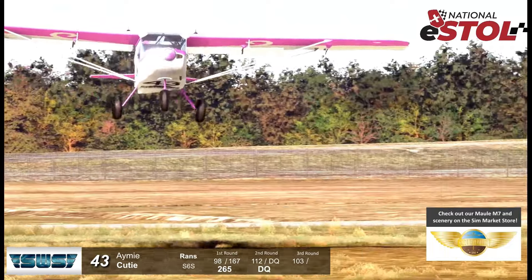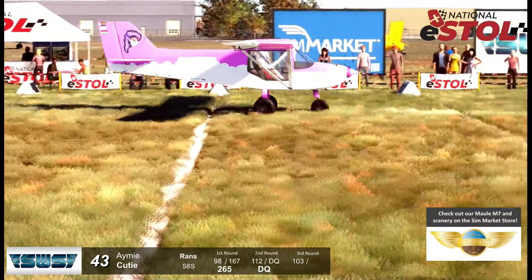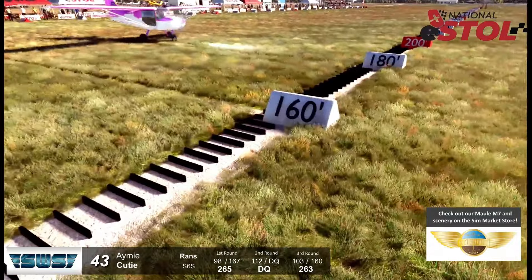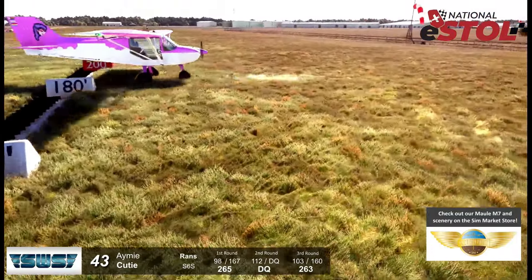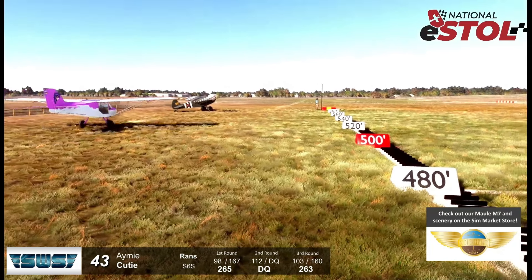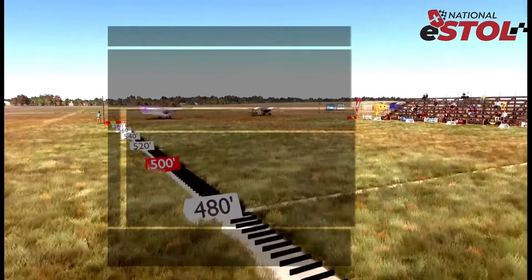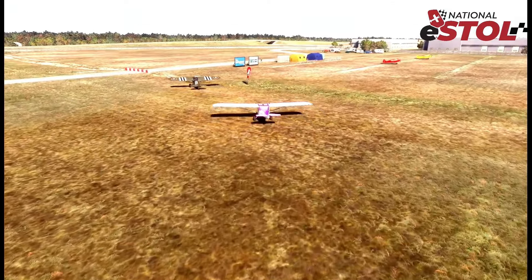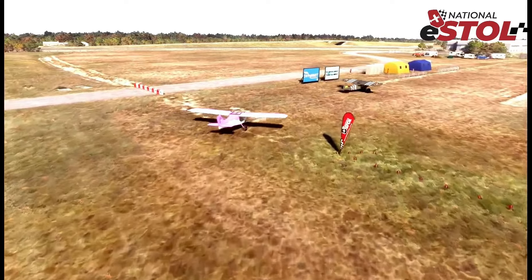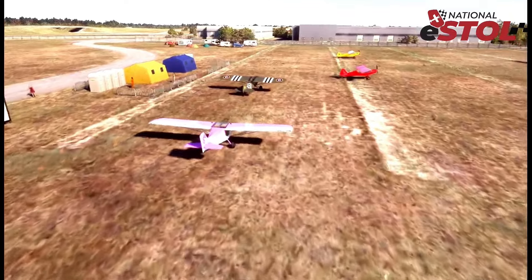We also want to give a shout-out to Pilot Experience Sim for that beautiful Maul M7 you're going to see. Cat Blue Flame now turning base to final — hard to tell if it's Cat or NorCali. There we go, NorCali on final. You can tell that tail-dragger configuration — bringing it down below the trees. Number 22. Really hanging it off the prop — I love to see it. Wow, NorCali — 41, 42 feet. Great job! That is a beautiful performance.